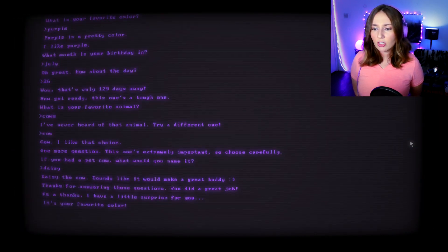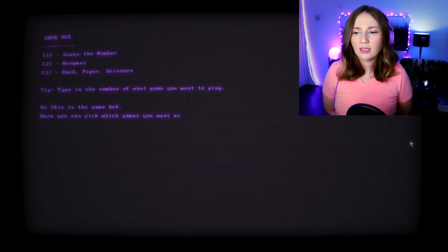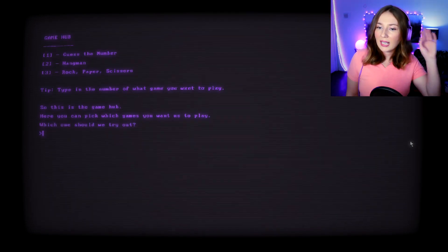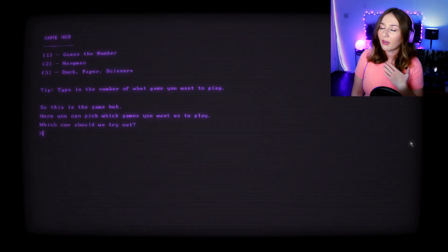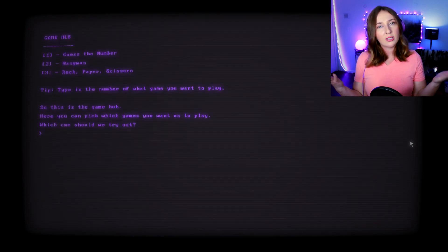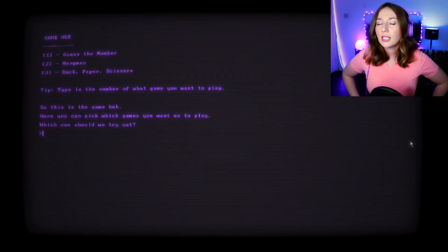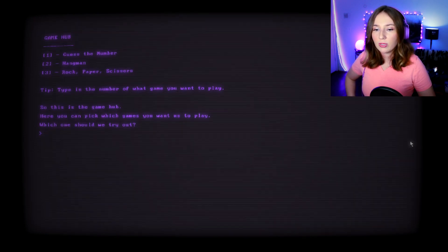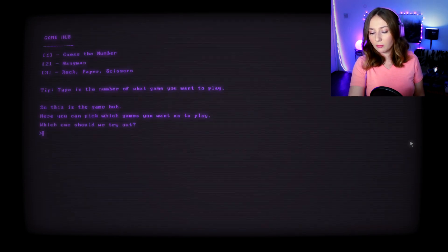'As a thanks, I have a little surprise — it's purple, your favorite color.' Thank you for changing it purple, I really like that. 'Now that we're done with the boring stuff, let's have some fun!' Okay, Bob, sounds fun. We can guess the number, play hangman, or rock paper scissors. I'm really good at rock paper scissors — but in person I need to look people in the eyes. 'Type in the number of what game you want to play.'